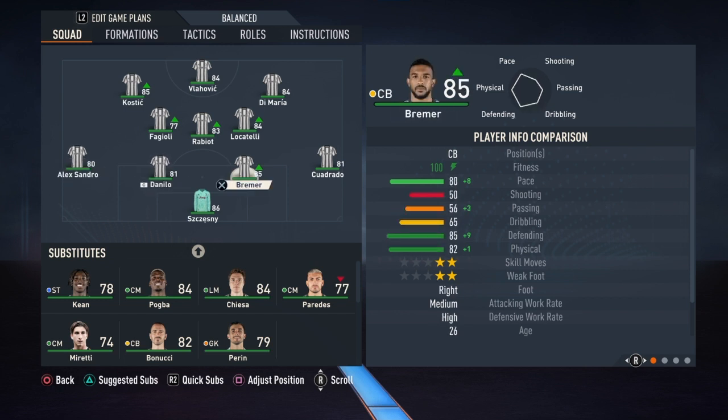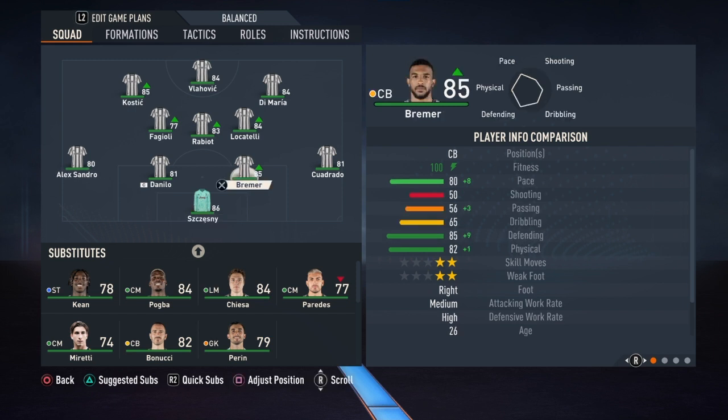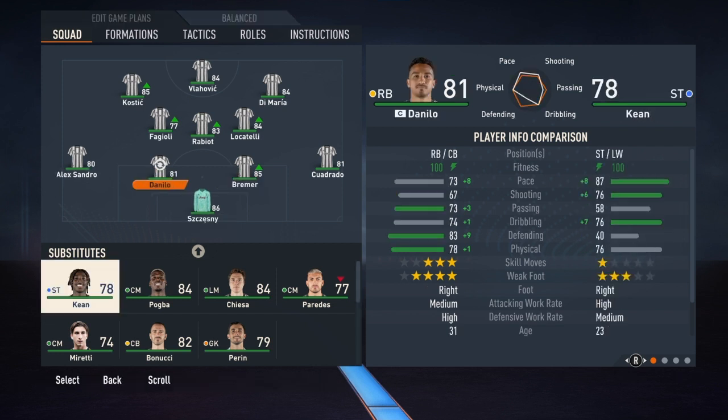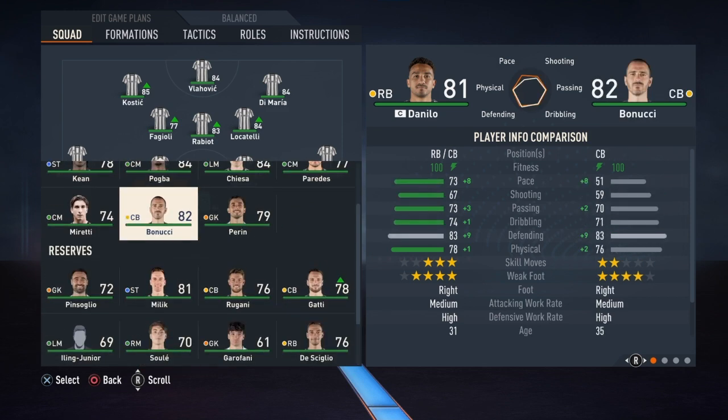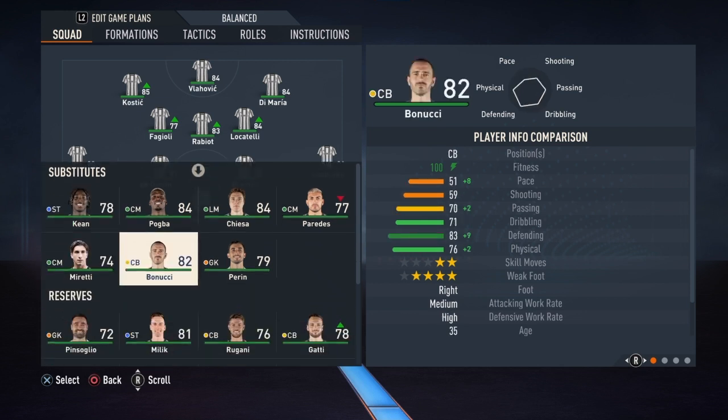Szczesny here is going to be your goalkeeper — absolutely the best option you have there, no doubt about it. Bremer is a beast of a player; I've tried him even in Ultimate Team and he is a crazy good player. For the center-back alongside him, you have to decide between Danilo or Leonardo Bonucci. Bonucci has been downgraded a lot — way too much. Danilo is just better in every aspect, so leave Bonucci out. He is way too slow; his time is gone.